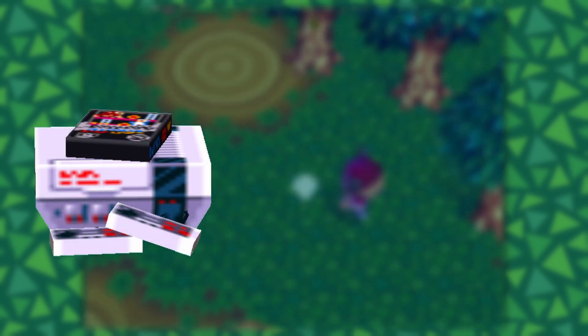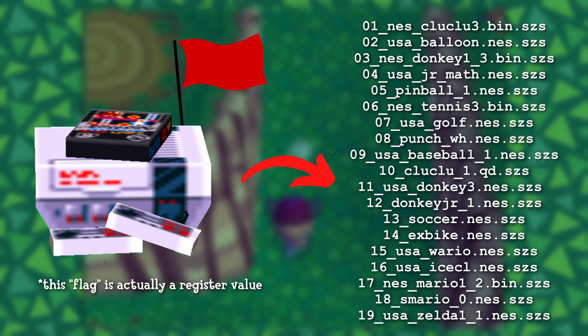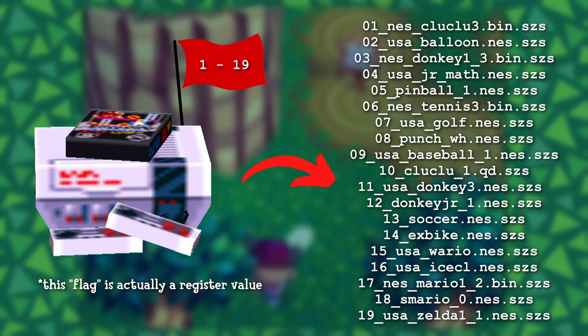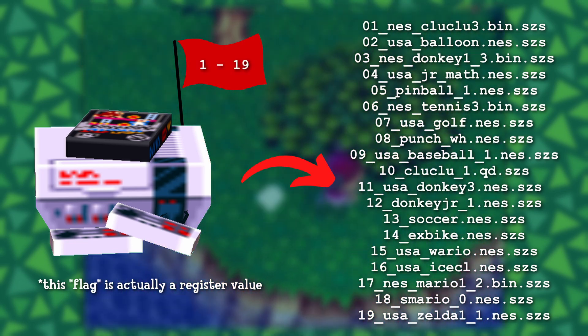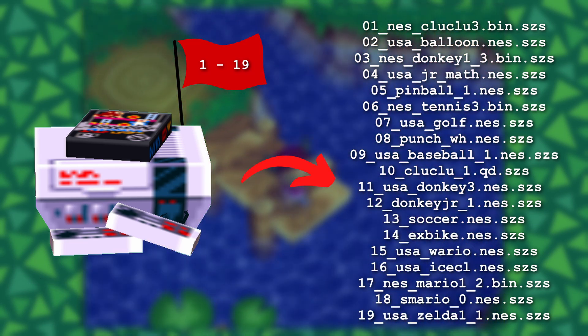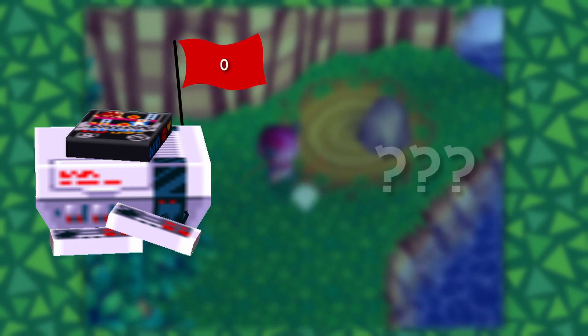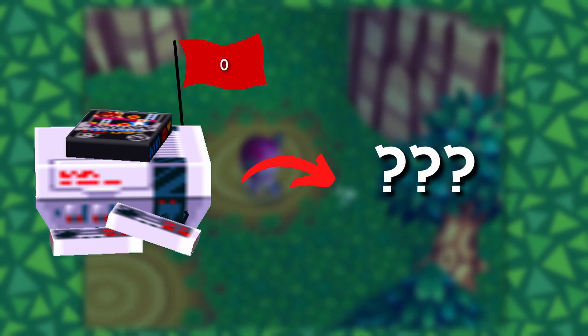The standard Animal Crossing NES items with the games on top work by checking a certain flag that points to a list of NES games stored on the disc. Each NES item has a corresponding number flag ranging from 1 to 19 that loads the appropriate game in this list. So for example, if this flag is set to 14, it will load the game Excitebike. However, when this flag is set to 0, things get extremely interesting, and also somewhat complicated.